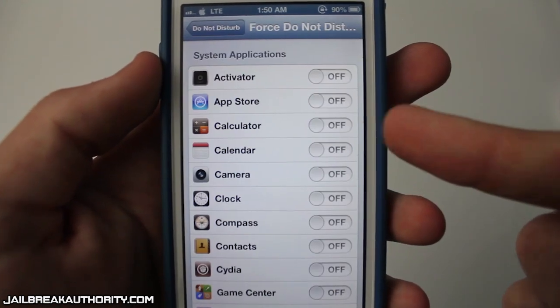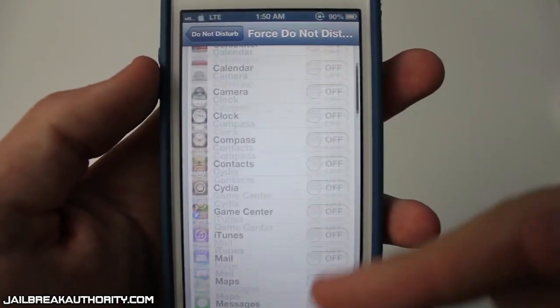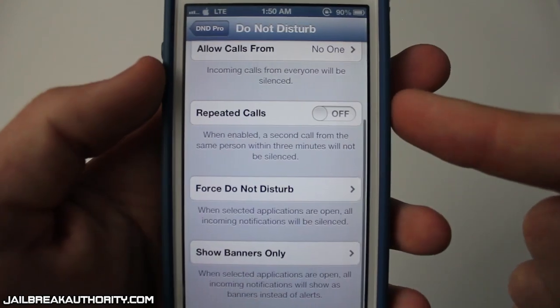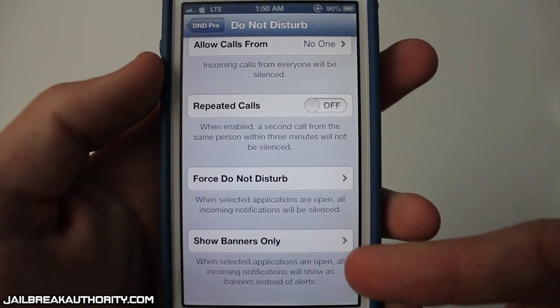The third feature is called force do not disturb. It shows all your applications and you can toggle certain ones on or off. When you toggle them on, you cannot receive a pop-up notification.